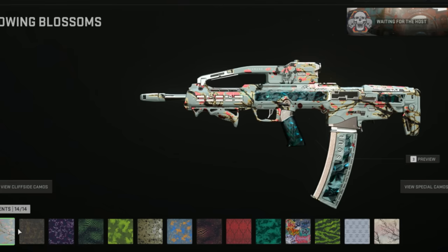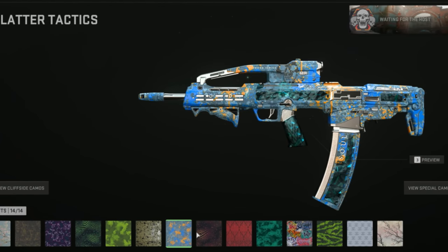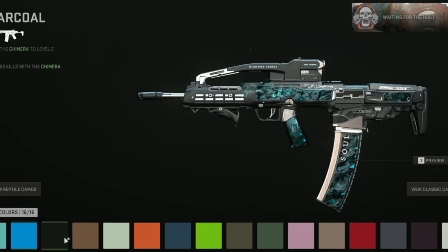Mastery camos on the Razorback, event camos on the Razorback — once again, just too much going on. Then we've got the solid camos, and they work the best here too.